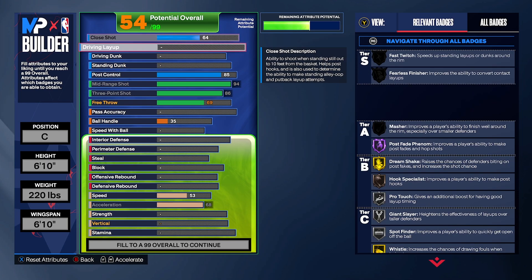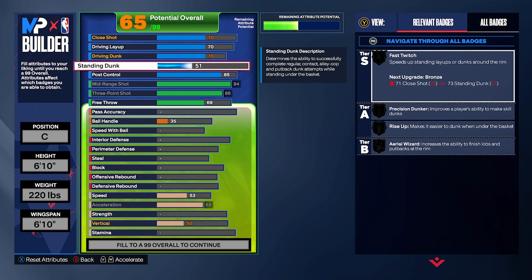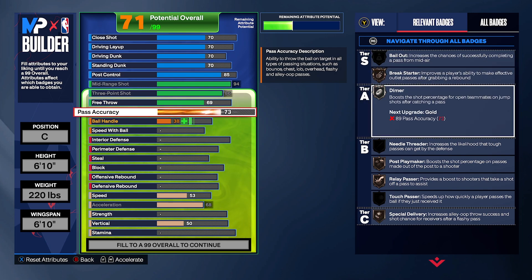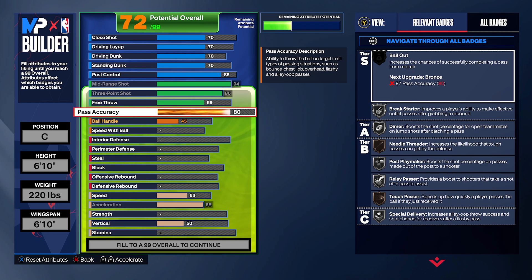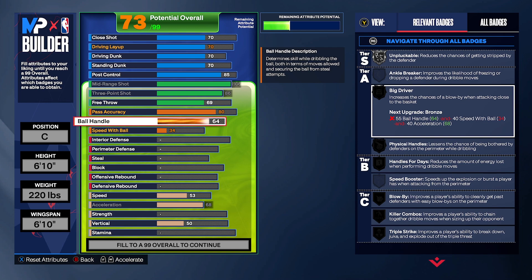For finishing, put everything to 70 for now — driving layup at 70, driving dunk at 70, standing dunk at 70. Post control stays at 85. Pass accuracy we're going to put at 80 — that unlocks relay passer and post playmaker. We can't get bailout since that requires 87, so we won't sacrifice too much. Ball handling we're going to leave at 64, which gives us big driver and physical handles. Speed with ball at 60.